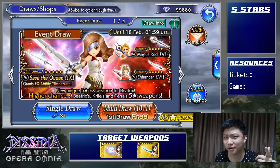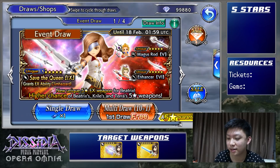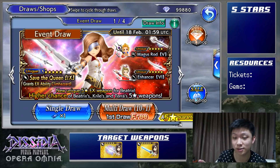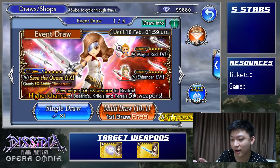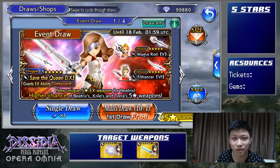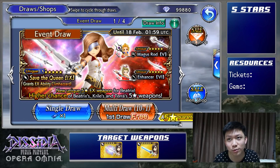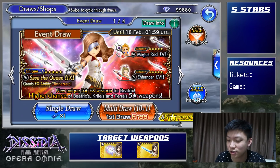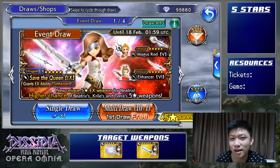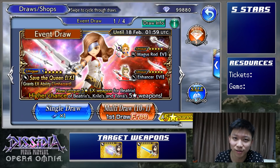Hey, how's it going everyone, it's Adam Mill here and today we're going to be playing Dissidia Opera Omnia. Our first global exclusive character is out — Beatrix from Final Fantasy 9. I do like her as a character, she has that whole strong independent woman thing going on, but there are very few Final Fantasy games where you get to play as her. She is playable for a little bit in the main game but that doesn't really count.